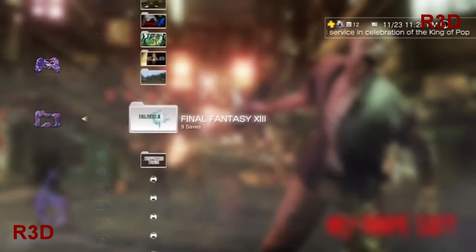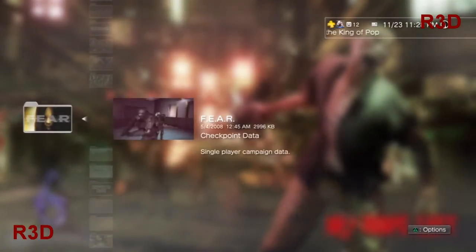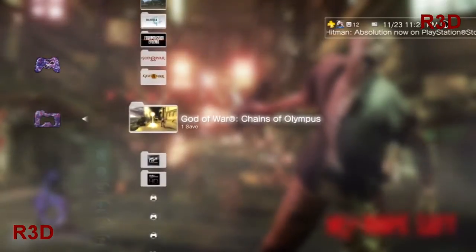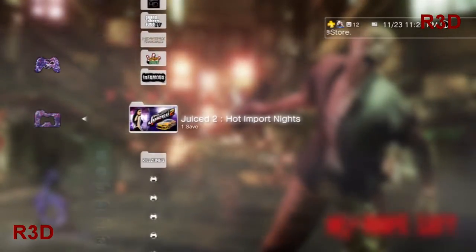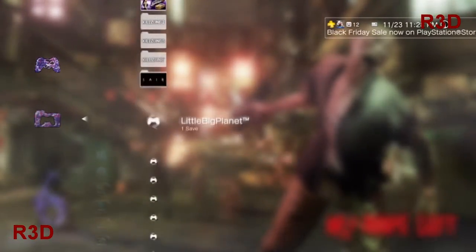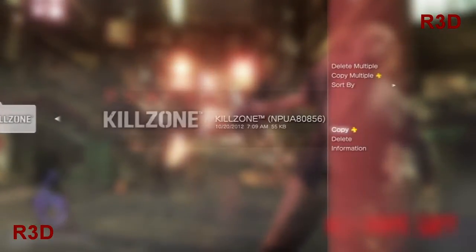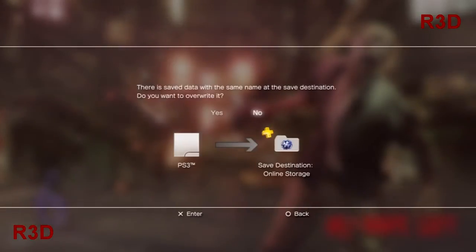The FEAR thing was pretty cool — it actually has a video playing in the save. Heavenly Sword has one too, but we'll skip that. Let's find another one. We'll do Kills and copy — you hit triangle, copy, and then online storage.